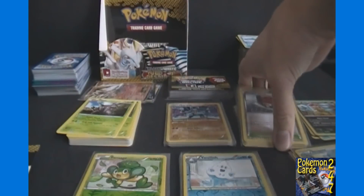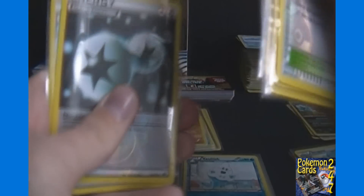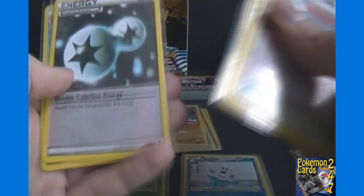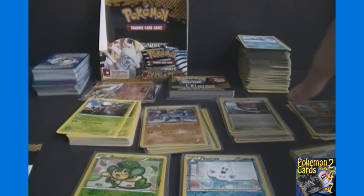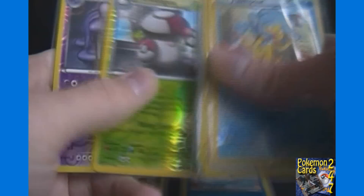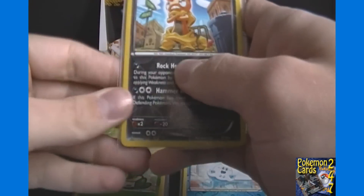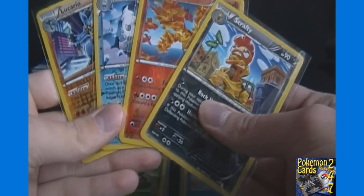For the uncommon trainers and energies: there are six different uncommon trainers and we got five out of six — 83.3% — which is great for the competitive player. We got both energies, so 100% there. Then for the non-holo rares in reverse form, we got seven of the 21 different including Zekrom which we didn't get in non-reverse form — that's 33%, which without doubles would take three boxes. For the holo rares there are 10 different and we got four of them, 40%.